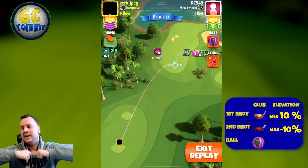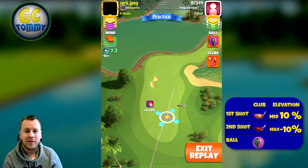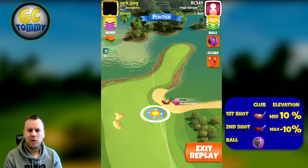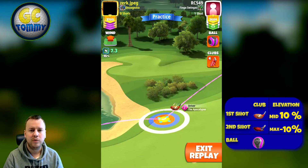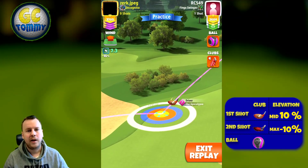Hole number 6 - honestly, this is probably one of the tougher par 4s that we have in the game. The reason for that is not that it's a funny looking course or whatever, it's because it's so long and you have so much water and you can't get yourself over the water regardless of what topspin boost ball you're using. So either you lay up on the right or you lay up on the left.